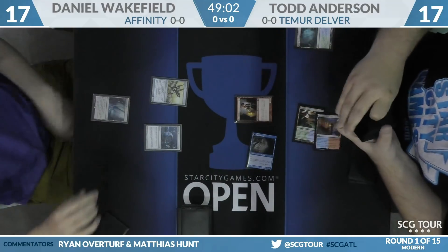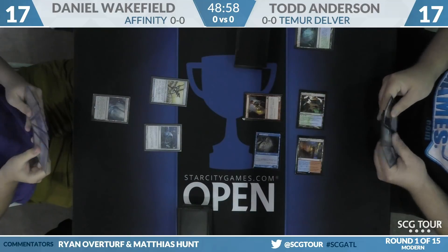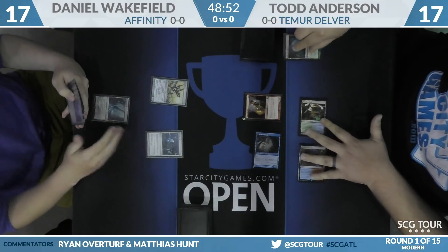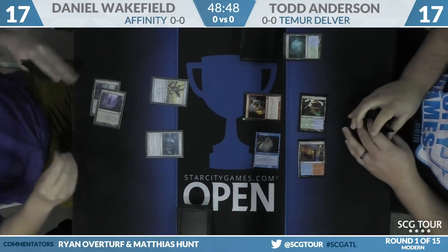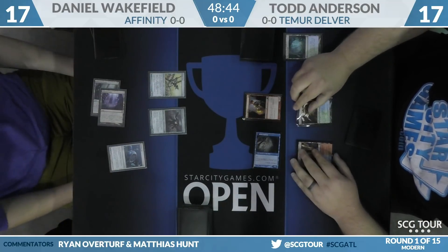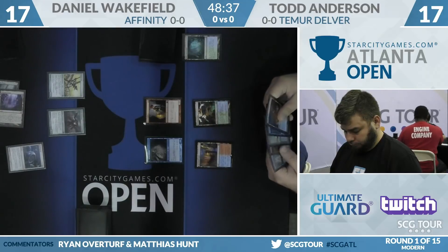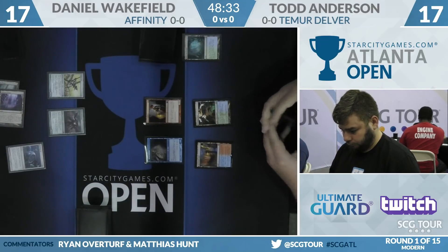Todd continues to play threats. At this point he's looking like a Legacy deck with a turn two Young Pyromancer — one copy in the main. If Todd can get game one here, that's going to feel like a steal. He's got what he needs. Pressure is on Wakefield to have an explosive draw or a Galvanic Blast. His draw is proactive — turn two makes Steel Overseer. And Todd was left without removal, however he picked up a copy of Flameslash for the turn.